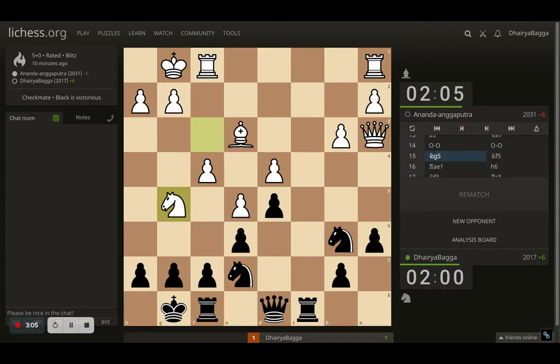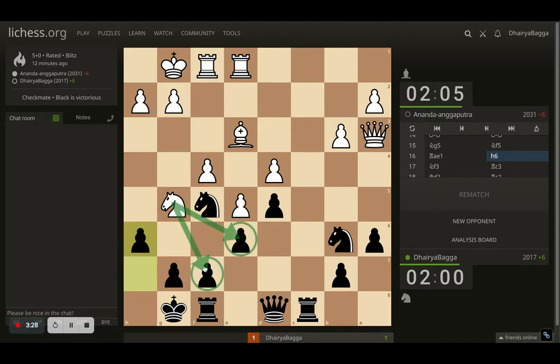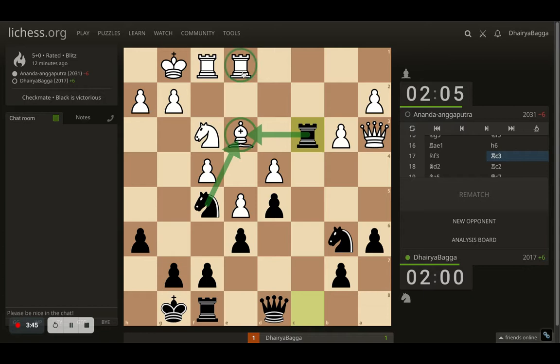Opponent plays knight to g5. I play knight to f5, attacking the bishop and the pawn, so opponent has to place it backwards to save it, or save it with the rook — which the opponent does by placing it on e1. I try to kick the knight backwards; knights can be troublesome if around your king. There's no way the opponent will sacrifice it for a pawn as there's no attack going on, so opponent has to retrieve. It was a waste of a move — getting the knight to g5 and then back to f3.